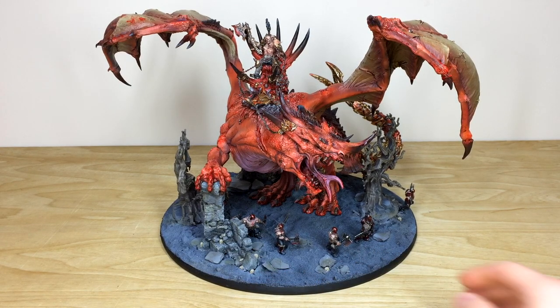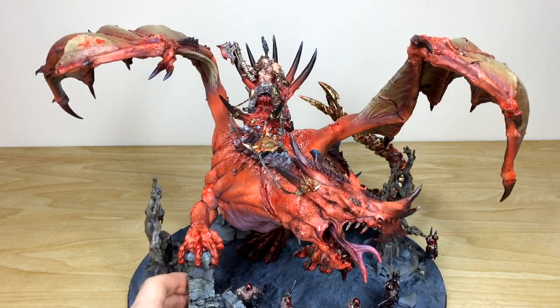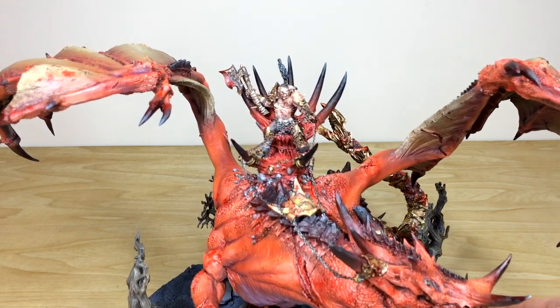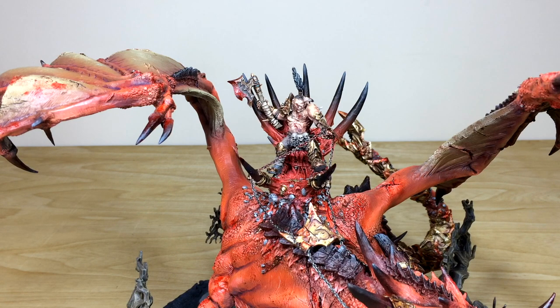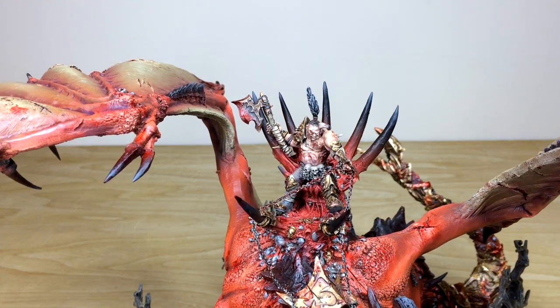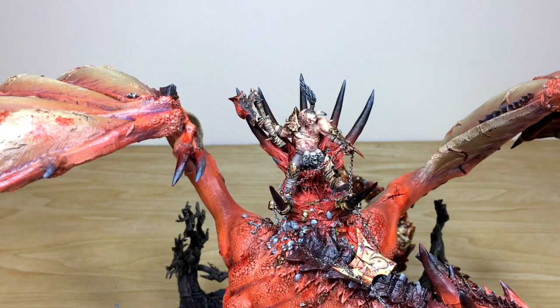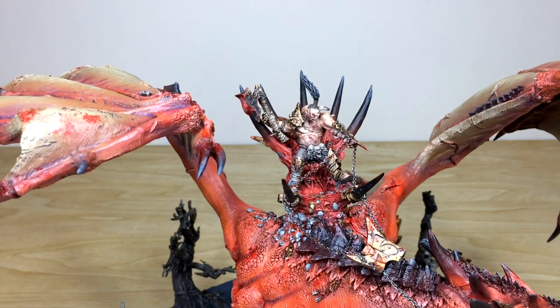I'm going to move him forward ever so slightly - I need to be really careful because he is loose as a model; we didn't want to join it all together for purposes of postage. So Skalock is obviously riding Vorgaroth. Ben spent a lot of time giving him a pallid, muted kind of colourway on his skin. His weapons have lots of extra little details - blood splatters, as you'd expect with any Khorne model. His axe has loads of splatter all over it, and there's a nice bit of verdigris on the brass areas of the model.